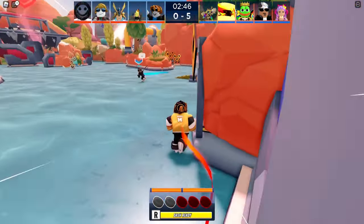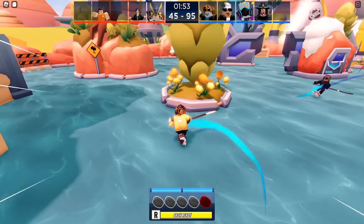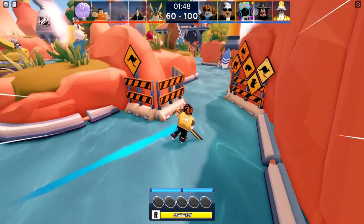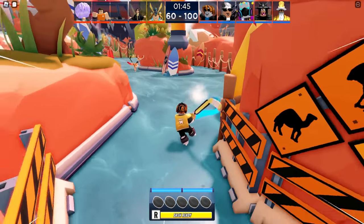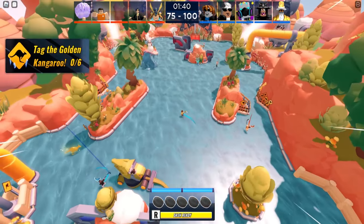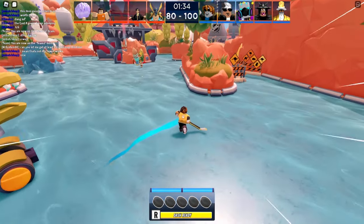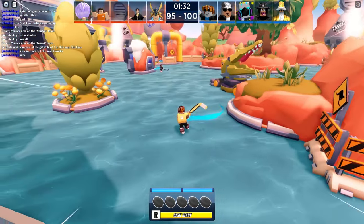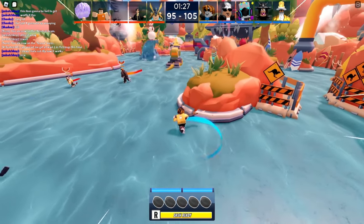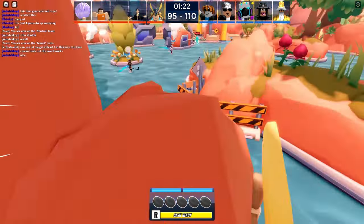Once you learn the spawn locations and all that stuff, you'll get used to it. At about under two minutes they start to spawn in — maybe two to three kangaroos per match, could be two or three. You can see in the top left it says 'tag a golden kangaroo.' I missed one because someone tagged it already; you have to zoom out your camera quite a bit. Another one spawned 10 seconds later.